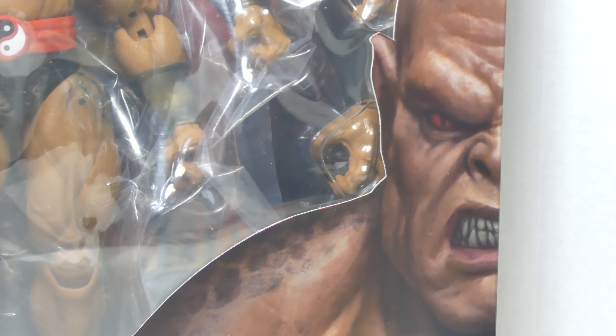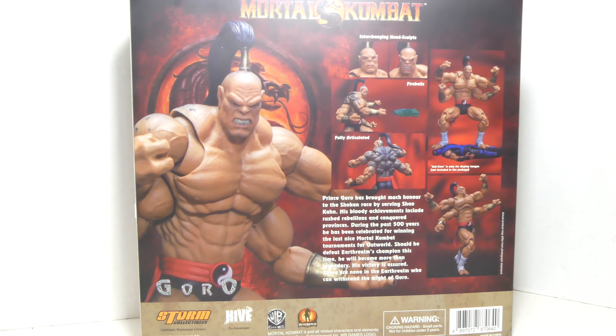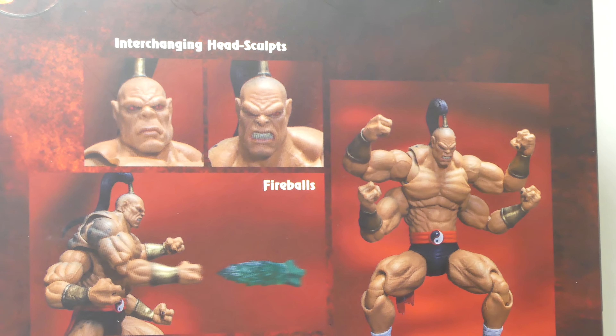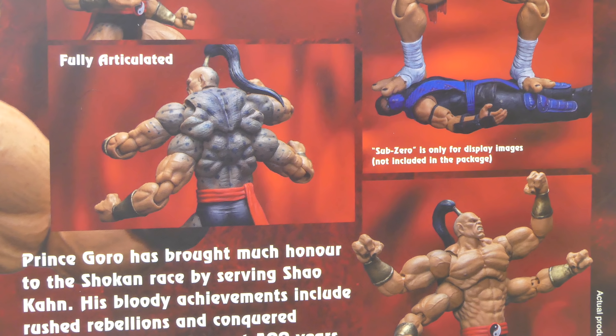Packaging! Goro, man — 8/17 up, because you will get a fatality. The other side of the man, Goro face. Goro means business. Back of the packaging has interchangeable head sculpts, fireballs, and fully articulated. Sub-Zero is only for display — images not included in the package.